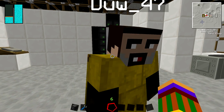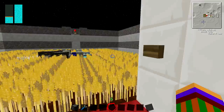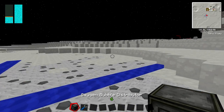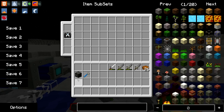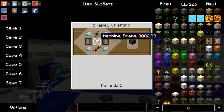Should I show the recipes first? Yeah, you can do that. I'll show the recipes first. We will need a crescent hammer by the way, so I'll just show this recipe here. It's pretty simple.